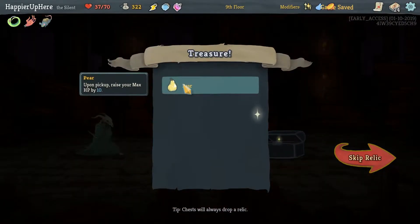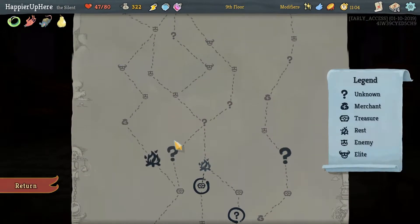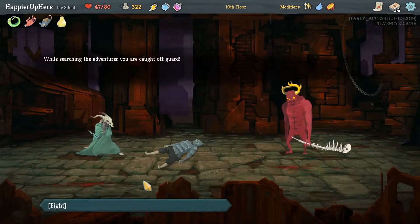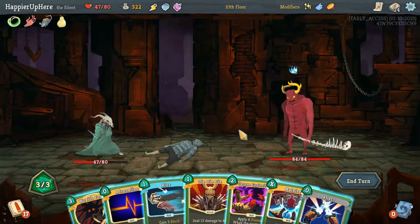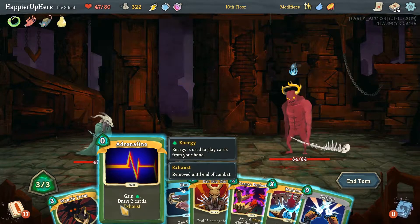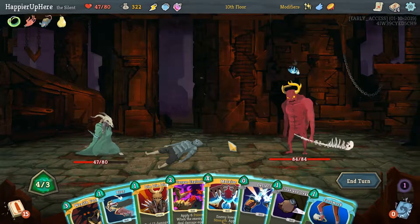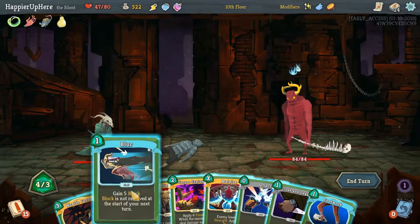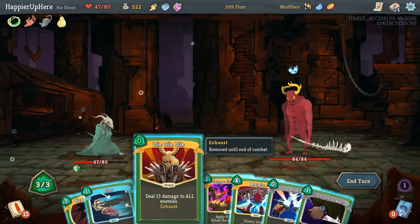Here we got Pear Up — raise your Max HP by 10. Another question mark, why not? Let's risk it. First try — might be tough. I am considering a Malaise, but I don't think that'll be super useful. Let's see what we draw first. Oh, we can play some power — see what will be made zero cost. So, Footwork — that'll make the Die-Die-Die cost zero.